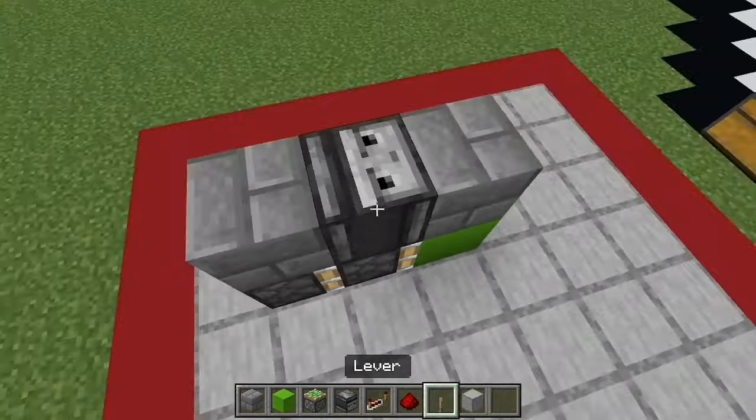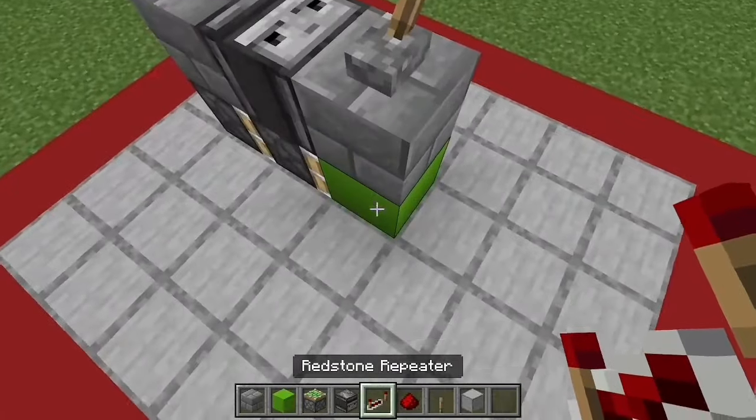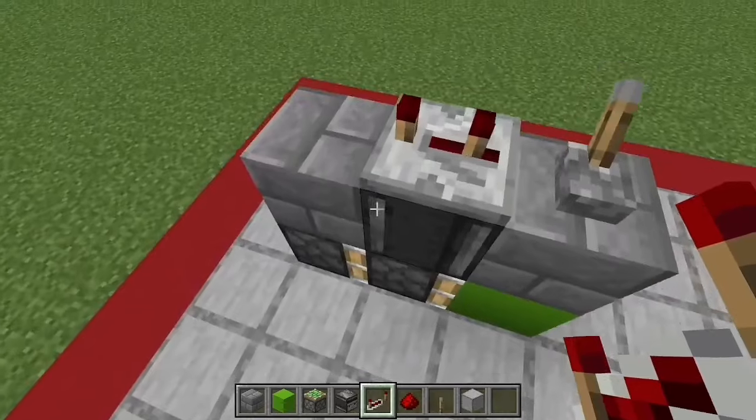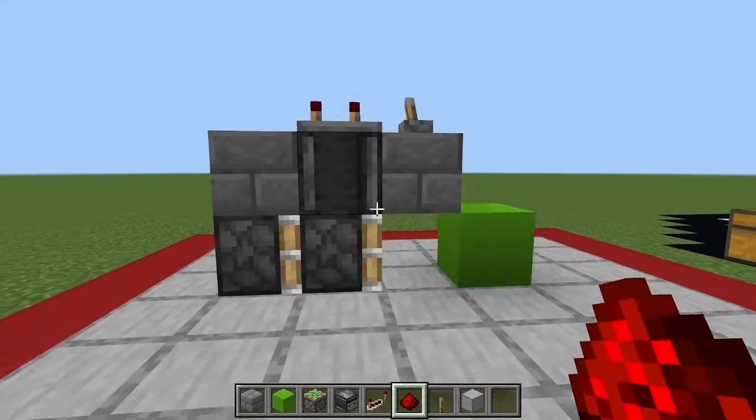Then you can fill this back in, place a lever here — it should be right above this block. Then place a three-tick repeater right there and redstone dust. And there you go, you've got yourself a double piston extender.